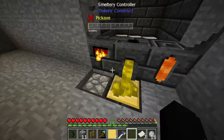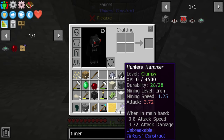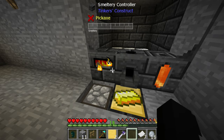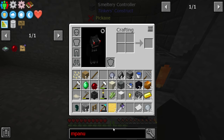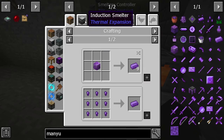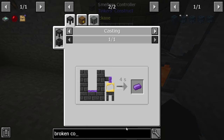I'm gonna make an iron head and hopefully that's enough to increase the speed, because oh my god that is so damn slow. It's only iron level so I can't mine diamonds or anything like that. I think the only way we have access right now is if we wanted manyullyn — and we would need to get access to the broken cobalt.